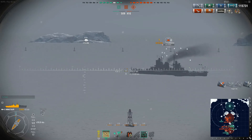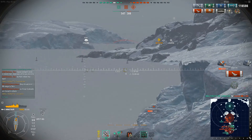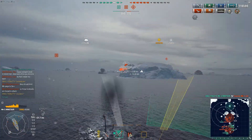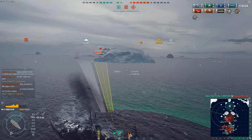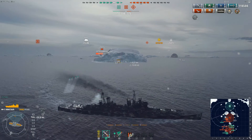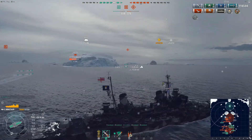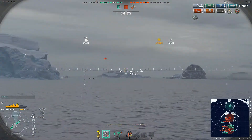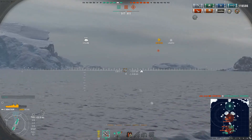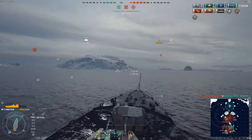So we're dropping a couple more shells on him while he's there — he's still flooding. He's on 4,000 health, dropping down, hit again — 5, 3, 2 and he's gone. We got a Liquidator award for that because of his flooding, which is great. He had a lot more health than me to start with and could probably have wrecked the Minotaur if he got good hits. I could have been citadelled a couple of times and deleted. So we did alright — got lucky, I'd say.